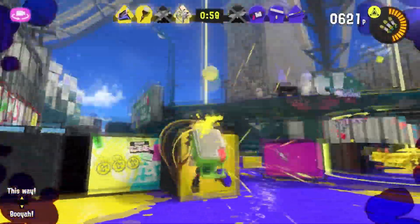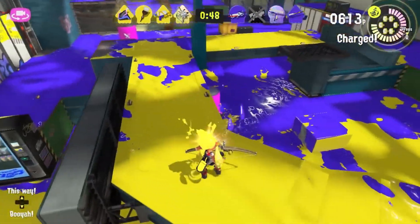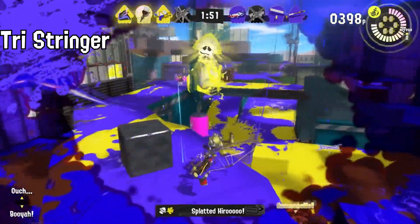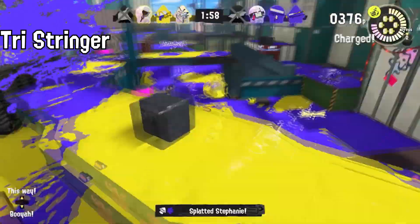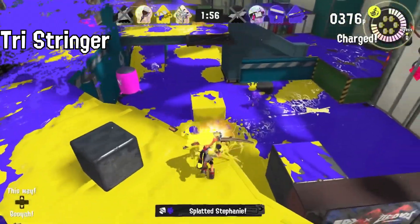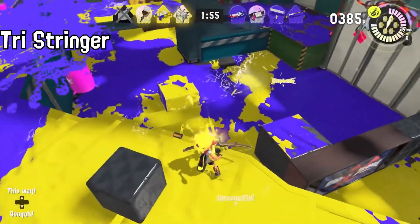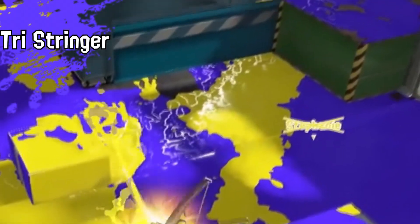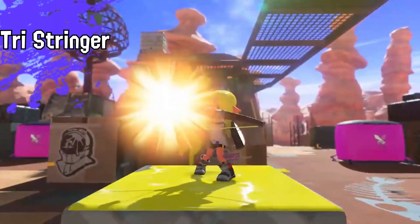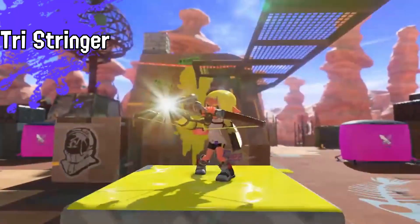Now for the main weapons. There were quite a lot in this one trailer. Starting off, of course, we have the new weapon class — the bow — which is now called the Tristringer. I thought they might have called it the Splat Bow, but it's called Tristringer. I noticed that when you jump with your bow fully charged you do a vertical shot, but when you're on the ground it's a horizontal shot. When fully charged, after you shoot, there are explosive rounds — I've seen two to three come out each time. Overall this weapon kind of acts like a sniper: you charge it and it even sounds like the charger.